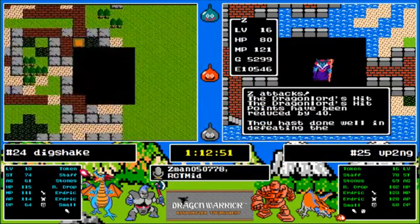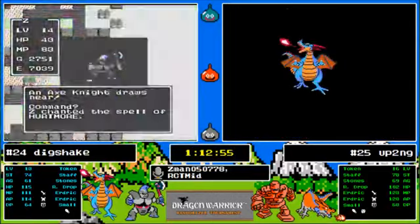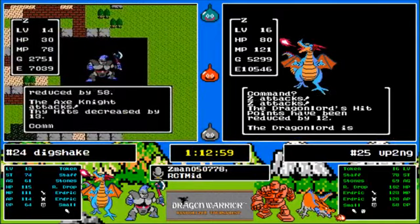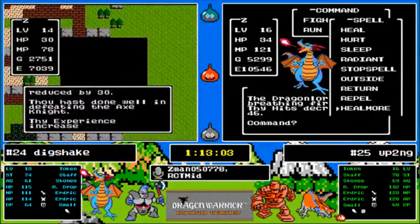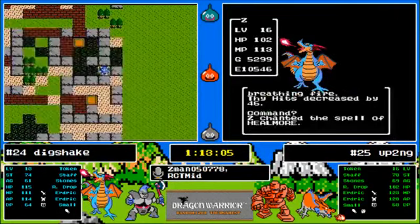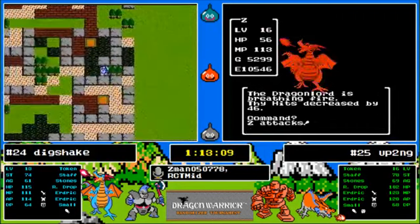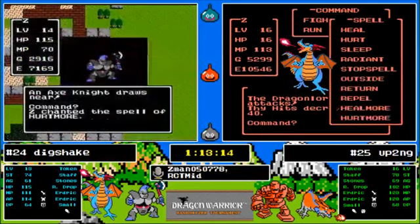The highest damage the dragon lord can do is 53. Here we go — he does not get back-attacked. At 69 agility he did not get back attacked — talk about RNG! He might just pull this off! 5% can't be right — but that's what it says.